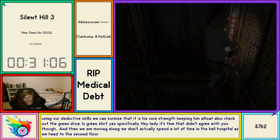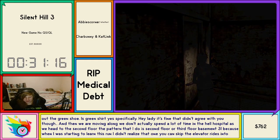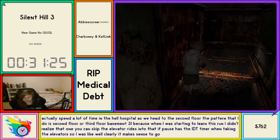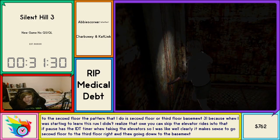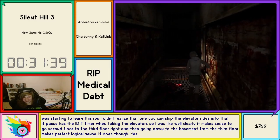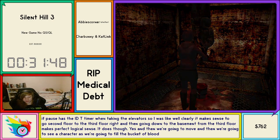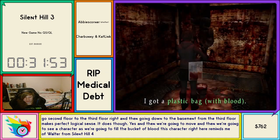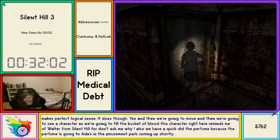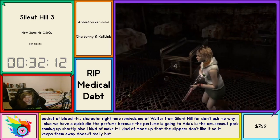We don't actually spend a lot of time in the Hell Hospital. The pattern I do is second floor, third floor, basement — because when I was learning this run I didn't realize you can skip the elevator rides, and also that it pauses the IGT timer when taking the elevators. So I was like, well clearly it makes sense to go second floor, third floor, then down to the basement. We're going to see a character who reminds me of Walter from Silent Hill 4. We've equipped the perfume because it's going to aid us in the amusement park. I kind of made up that the slurpers don't like it, so it keeps them away.